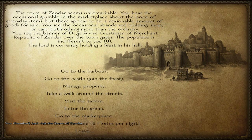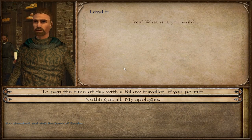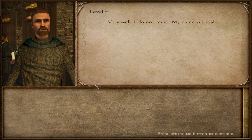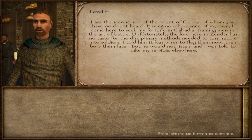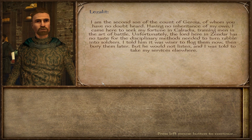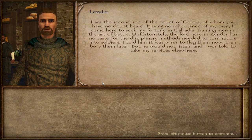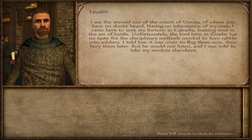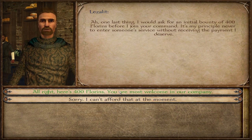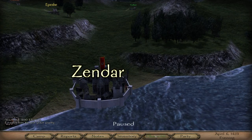I might just check the tavern again. Hello, who's this? Yes, what is your wish? To pass the time of day with a fellow traveler, if you permit. Very well, I do not mind. My name is Lazerlet. I am the second son of the court of Jira. Having an attitude of my own, I came here to seek my fortune in Calradia, training men in the arts of battle. Unfortunately, the lord here in Senza has no taste for it. How much do you want? 400. Welcome aboard, my friend. I believe he's going to train my troops.